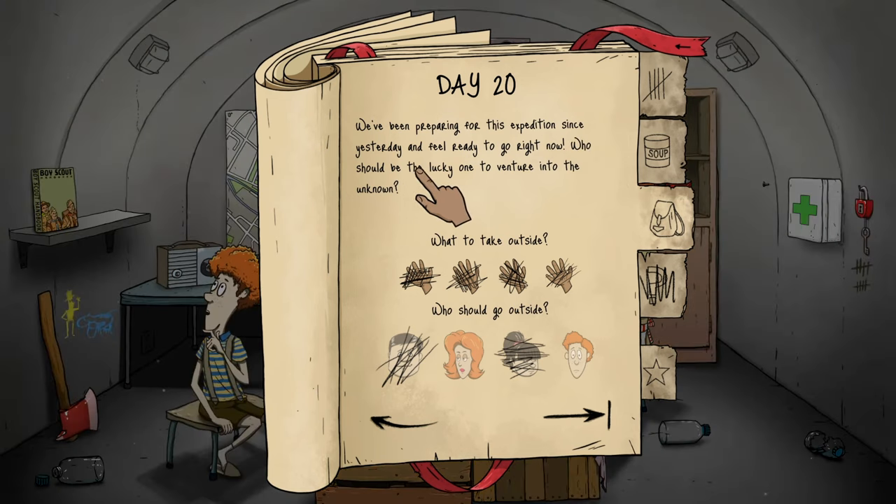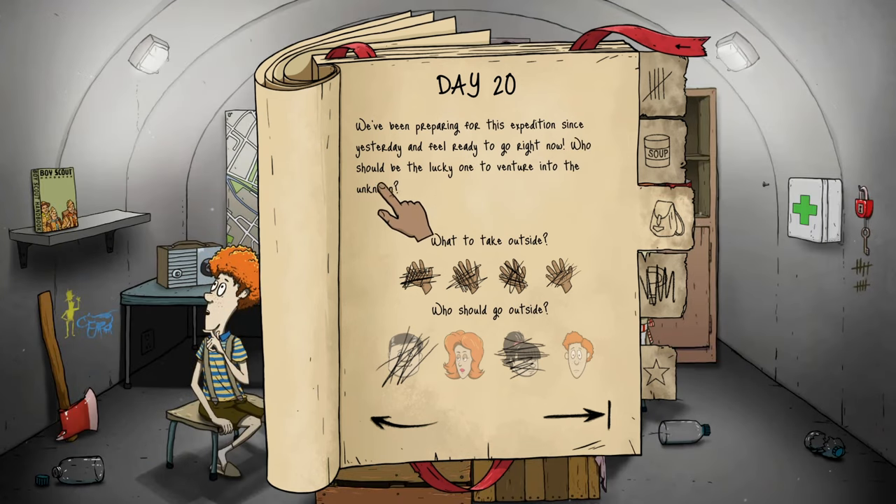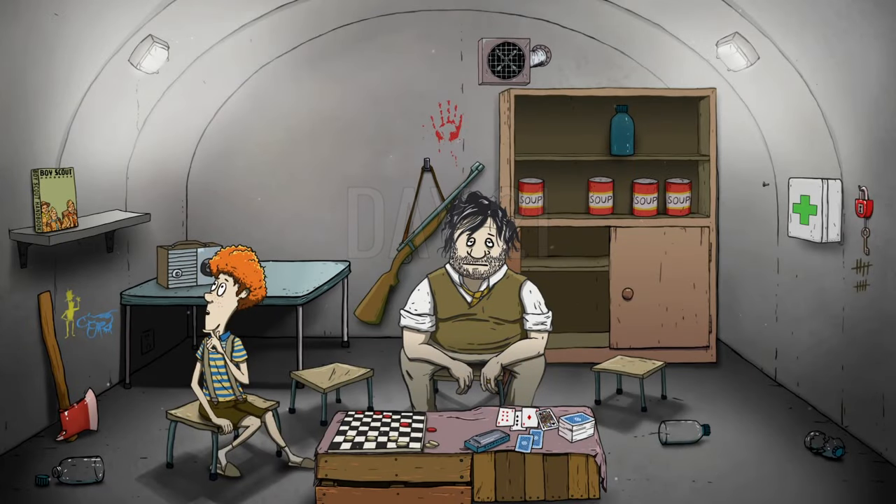We've been preparing for an expedition since yesterday and feel ready. Who should venture into the unknown? Dolores — she'll take the map. Actually the axe might be better... we can't send Timmy out, he's probably gonna die. I think she should take the map — she might have a better shot with it. Sure, why not. Day 21 — Dolores is out.